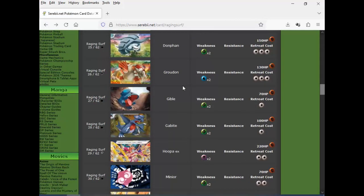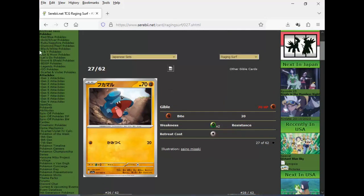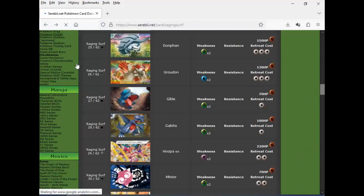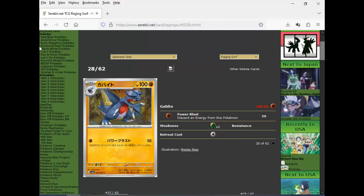And then we got Gible and Gabite — I guess these are necessary to get Garchomp out. That's Water Terra. Nice artwork — looks like it's chilling in an open cave sort of thing. And then the Gabite: discard energy from this Pokemon. Ridiculous.